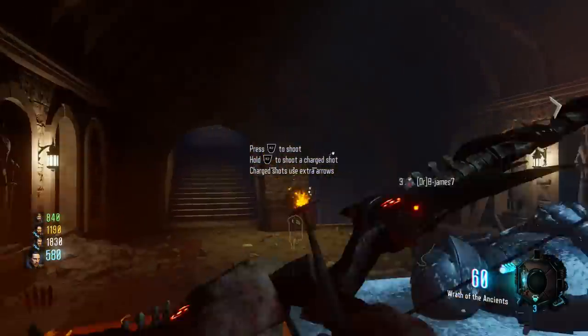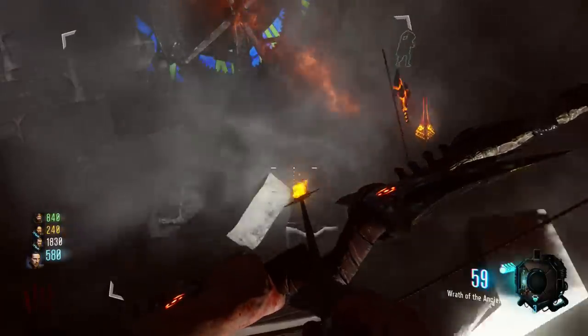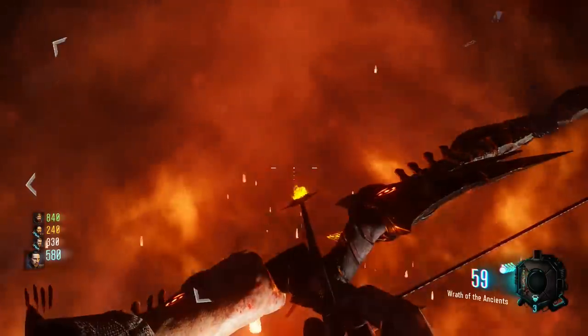First, fire an arrow at the red circle symbol at the top of the clock tower, which then smashes the wall and drops a broken arrow. Pick this up and head straight down to the rocket.